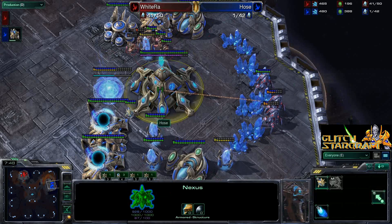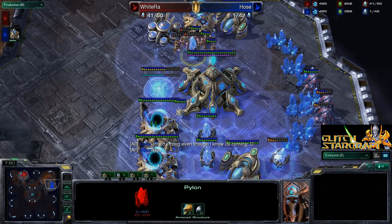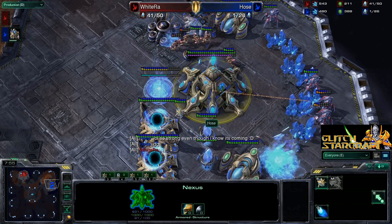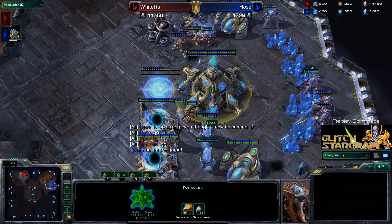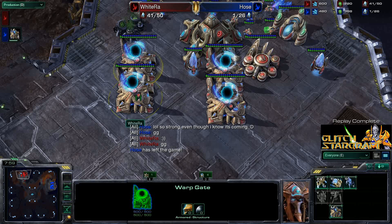Lots of units in his opponent's base doing lots and lots of damage — so strong, even though I know it's coming. Hose with the GG, and WhiteRa takes that very early win with that very interesting delayed four gate style.